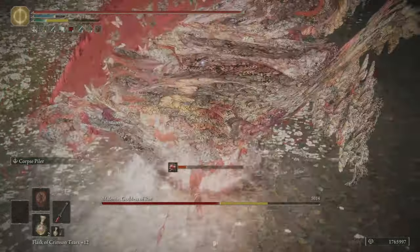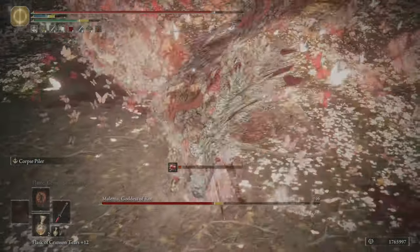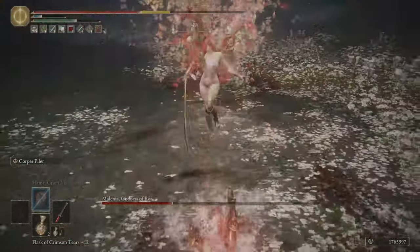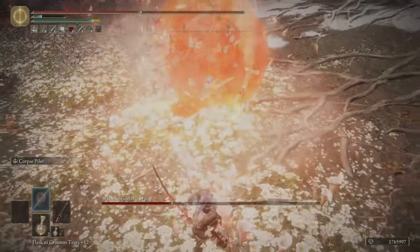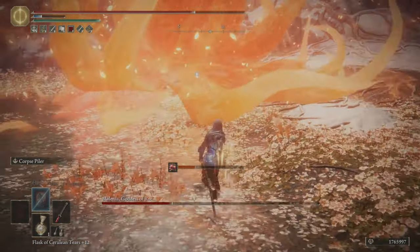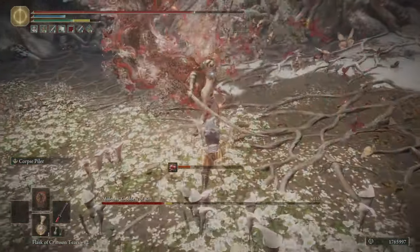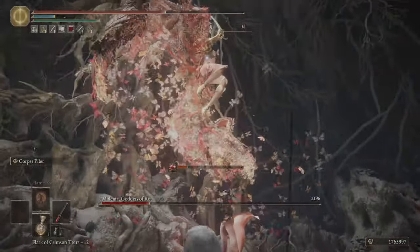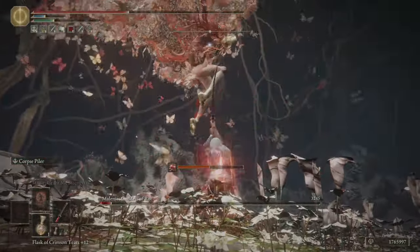With Flame Grant Me Strength and the Flame Shrouding Cracked Tear, along with the Thorny Cracked Tear, Millicent's Prosthesis, Shard of Alexander, and Rotten Winged Sword Insignia, even without the bleed you are doing quite a lot of damage per each use of the Ash of War. With Lord of Blood's Exaltation and the White Mask, you are doing even more damage since bleed is procced nearby. Since it does good damage on its own and it has bleed, it can melt even the toughest bosses like Malenia quite easily, even after its nerf.